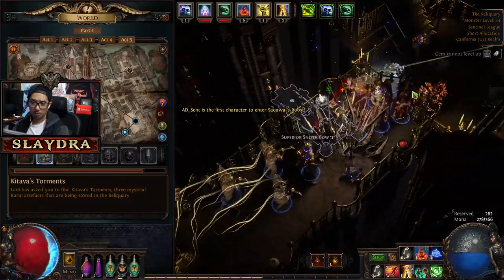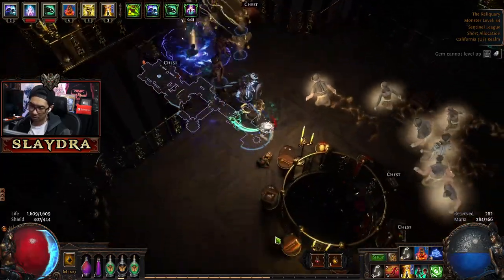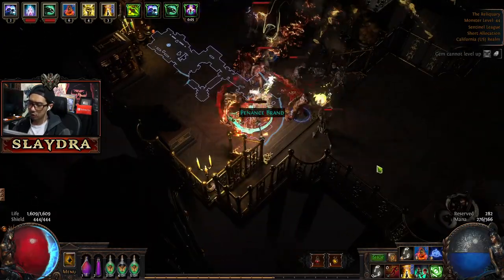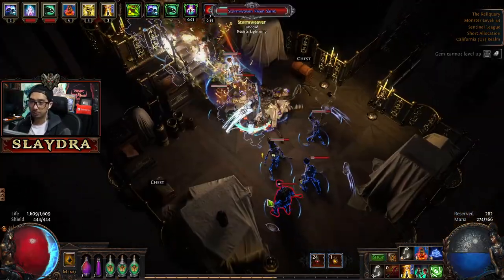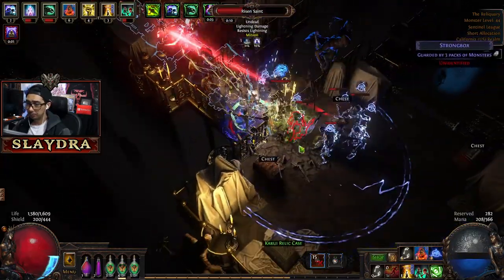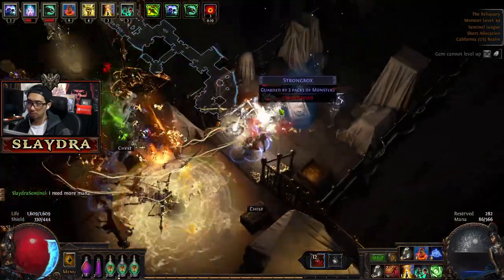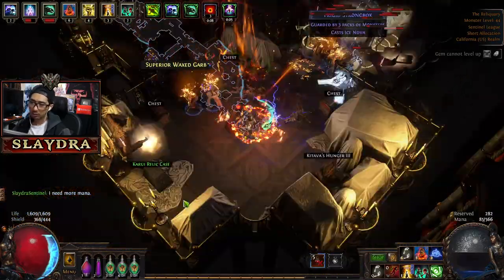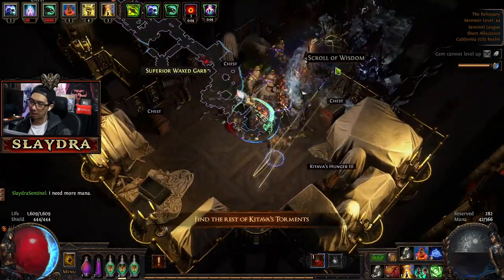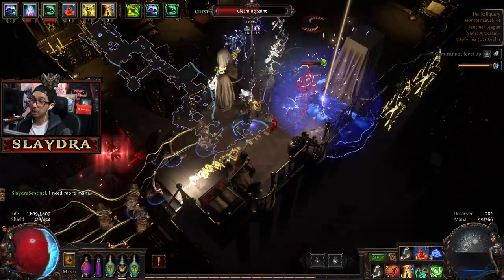We're in the Reliquary — we're going to be looking for three items in here. Open up these chests — I think they'll have an exclamation mark on it, though. Level 44, 45 — I always just try to keep track of the levels. At this point I stop really caring about picking up those kinds of things to sell. Obviously if an orb just straight up drops, like the Chromatic Orb, pick it up. But if it's a big item, it's not really worth going back to town.